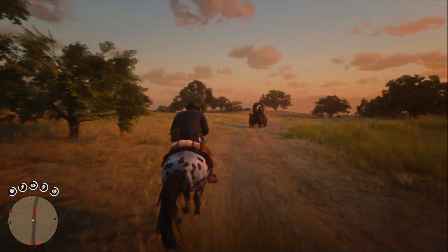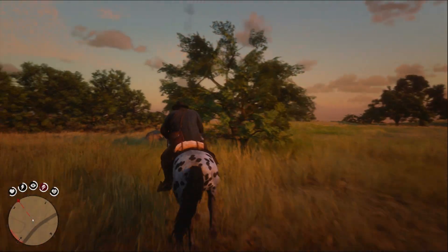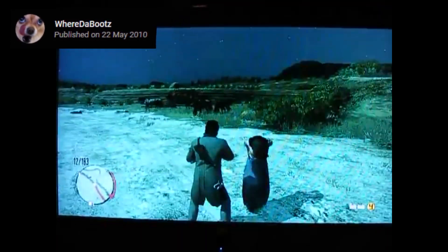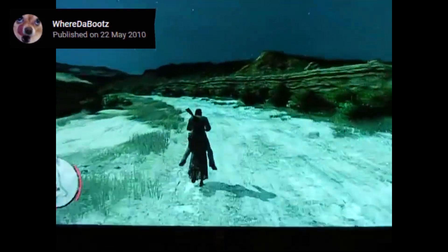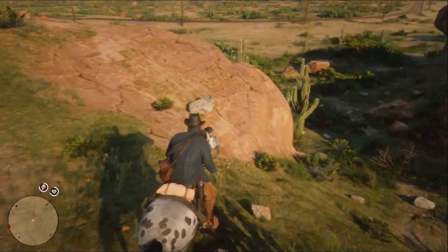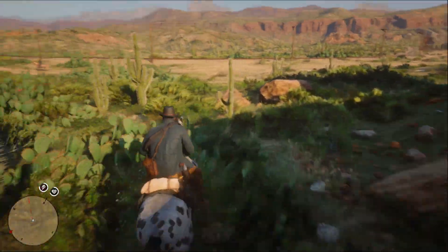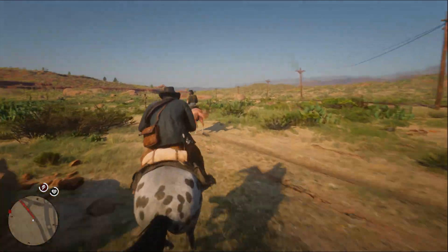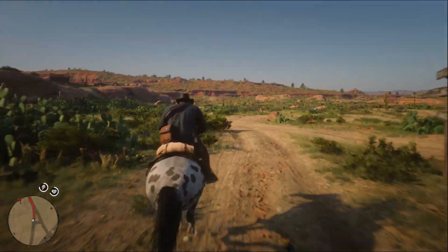If you recall back to Red Dead Redemption 1, there was a glitch that would confuse NPCs with a mount and create something that became known as the Donkey Lady, which became somewhat viral thanks to a video by WhereDaBoots. In Red Dead Redemption 2, the Donkey Lady is back, but this time she's intended to be there — it's a little easter egg and a nod back to this viral glitch from Red Dead Redemption 1.